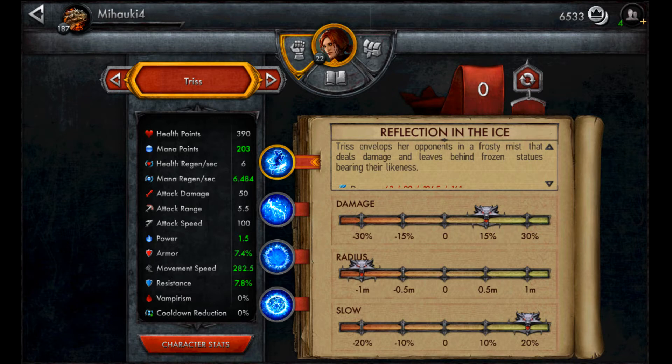It will also generate a maximum of one Ice Stature, which will stay for 10 seconds in the game. So if you hit one enemy with this skill, it will generate one Ice Stature. If you hit 3 enemies with this AoE skill, it will still generate only one Ice Stature. This is important because her ulti works a little bit different.